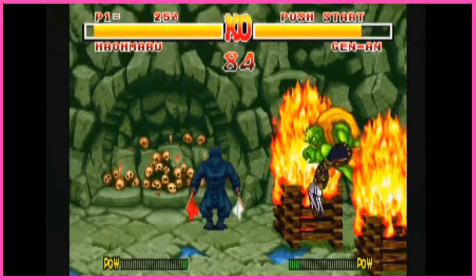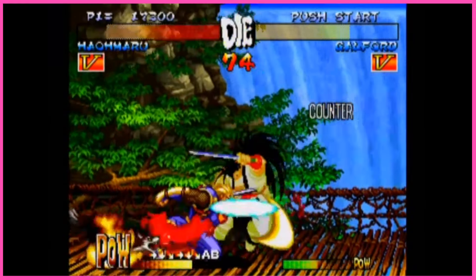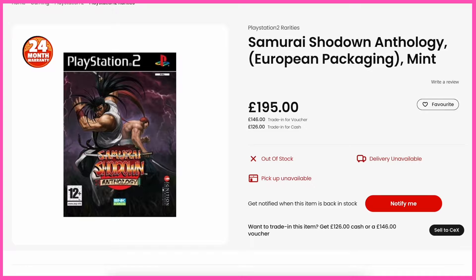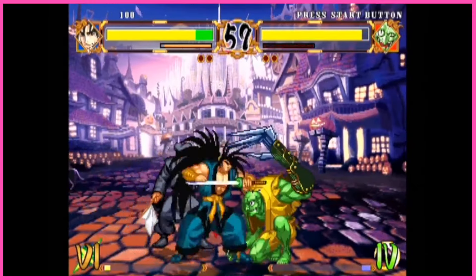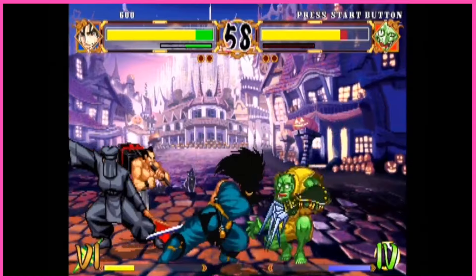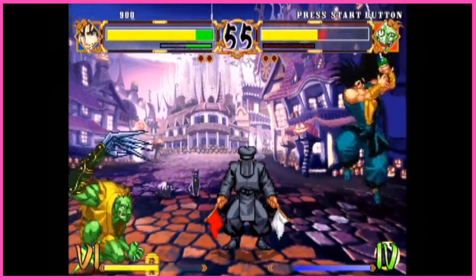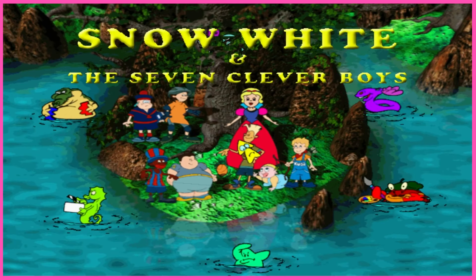The Samurai Shodown Anthology is a collection of classic fighting games that aren't Street Fighter or Tekken, so make of that what you will. Does anyone actually remember these games? Clearly someone does, because this anthology fetches £195. But split that over the six games in the collection, and it averages out at £32.50 each — so that's good, right?